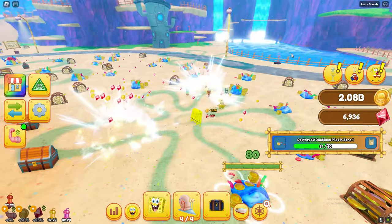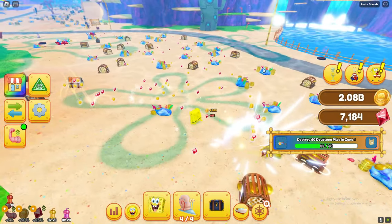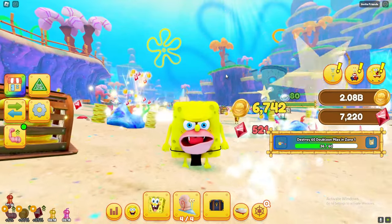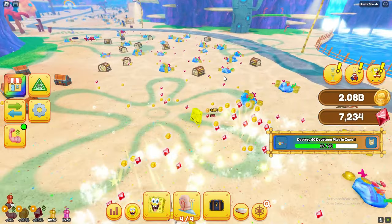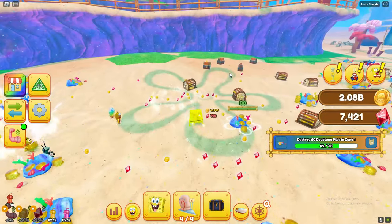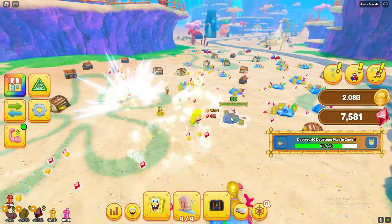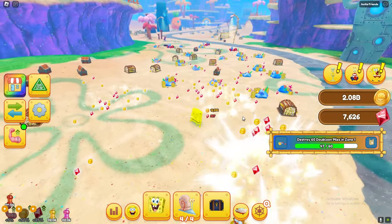If you want to get Sandy, Squidward, Patrick, and the others, you need to go ahead and do what I'm about to show you. I'm also going to show you how to get this Spongebob morph that I've already got. Just wait — I'll be back once I've completed this imagination quest.